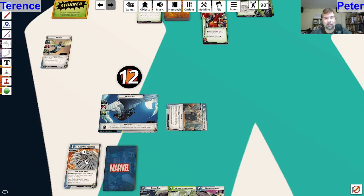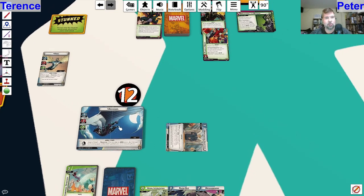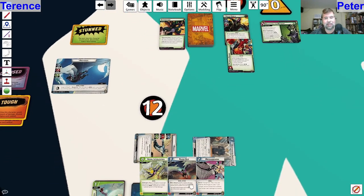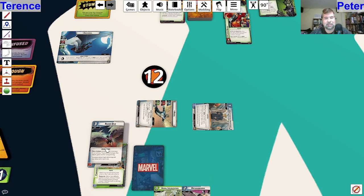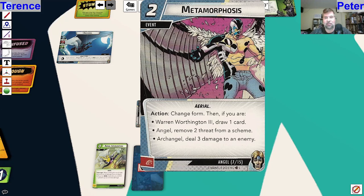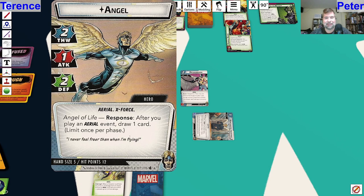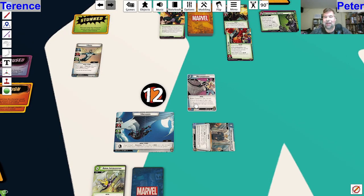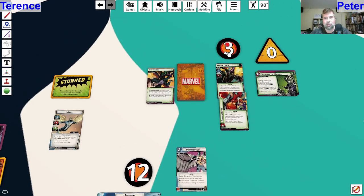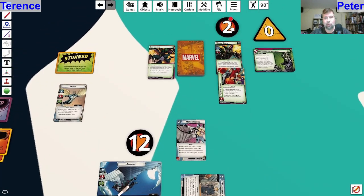I'm going to use Worthington Industries to shuffle Adaptive Plumage right back into my deck. Then I'm going to switch to Angel form, thwart for two to get rid of threat on the main scheme. Then I'm going to pay for Metamorphosis - it's an aerial card, so one, two, pay for Metamorphosis. Action: change form - I'm going to change to Archangel. After it resolves: Archangel deals three damage to an enemy - one, two, three. And now because I am Archangel I get to do one, two more damage from the response.